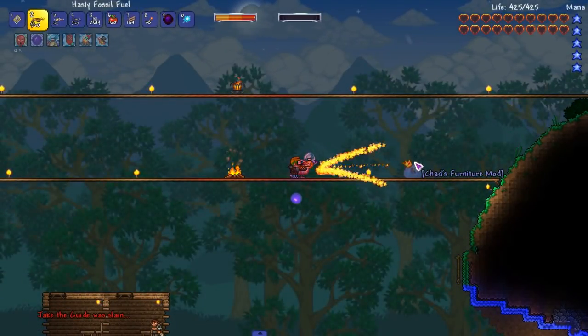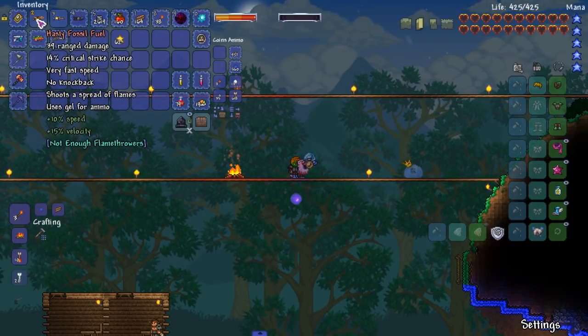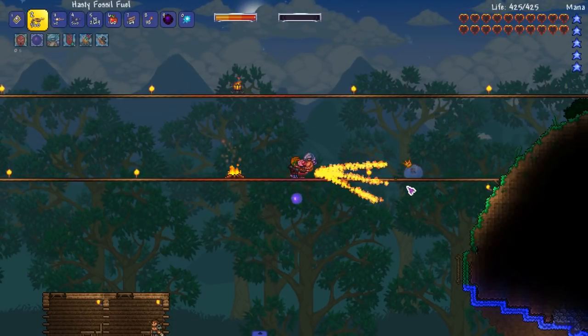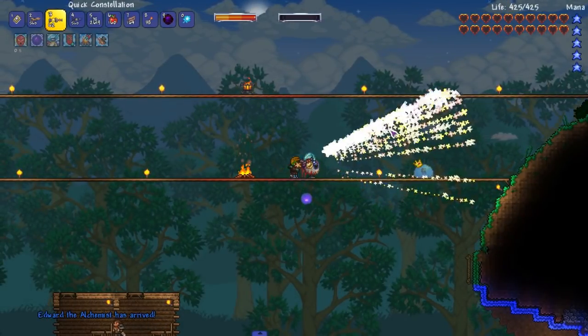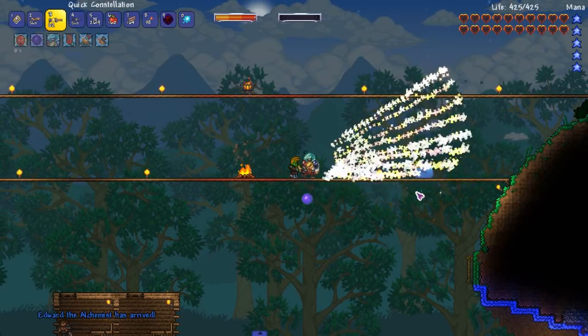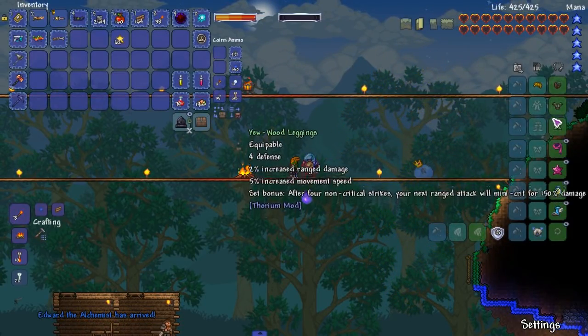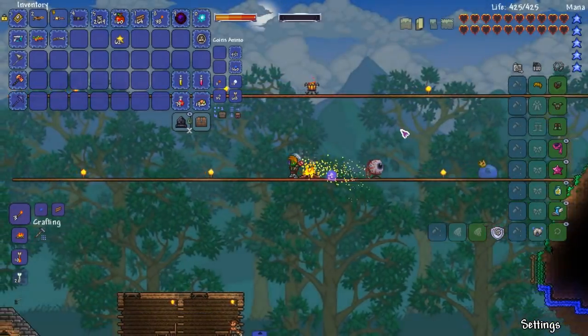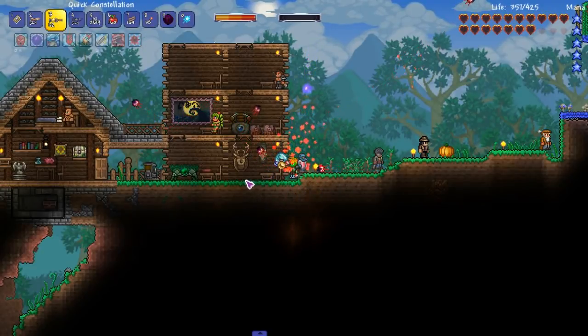Oh look at that! Wait — it's not using ammo. This isn't using ammo. And then the constellation also is not using ammo. Why am I not using ammo? I don't know. All right, let's fight something. What can I fight? I want to fight a boss.